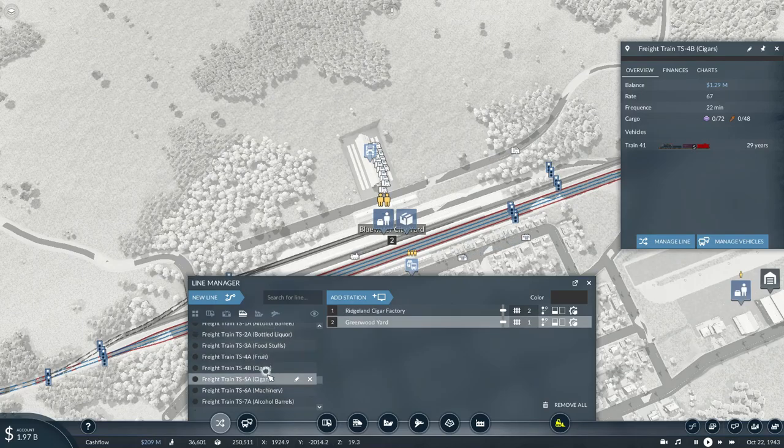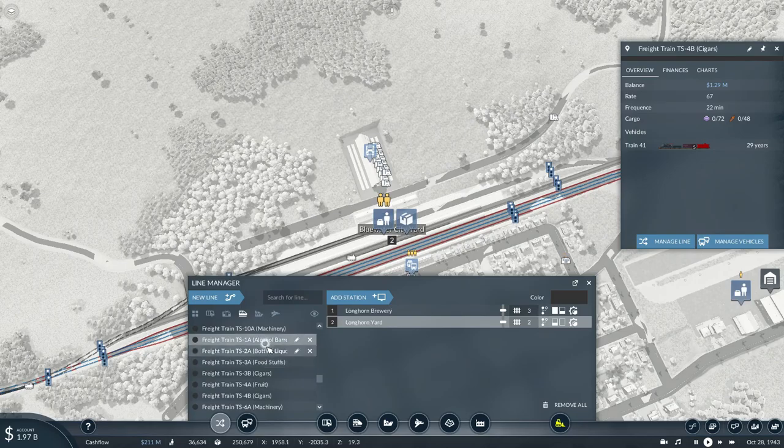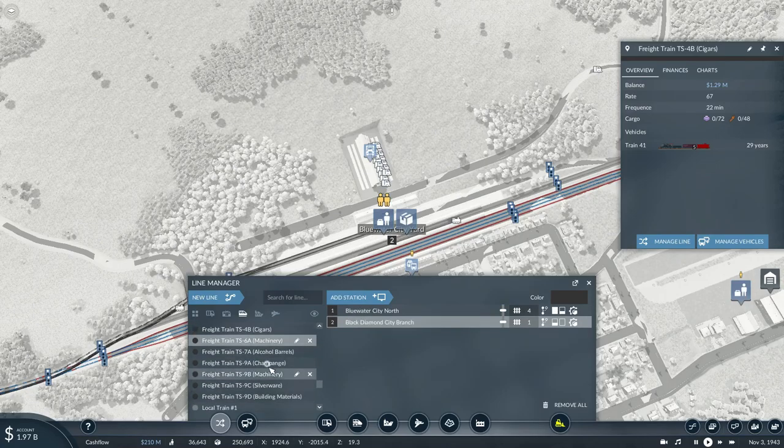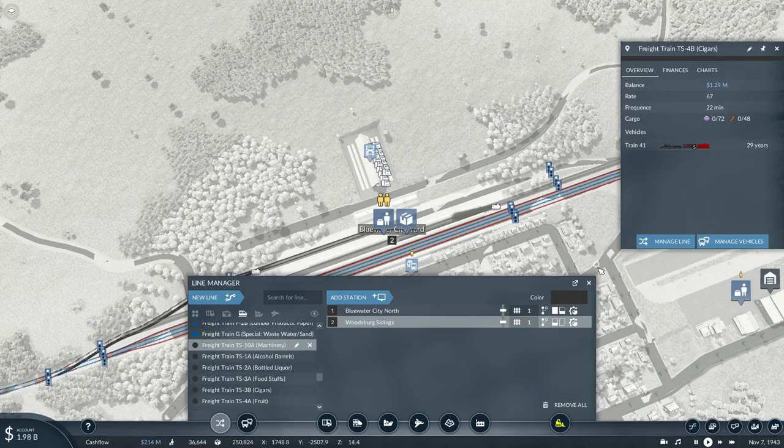Greenwood, Greenwood - so this will be 4, this will be 3B then. Longhorn Yard, Lemon Tint Sightings, Woodsburg Sightings. City, original transfer, upper Granite. Okay, that's basically taken care of.